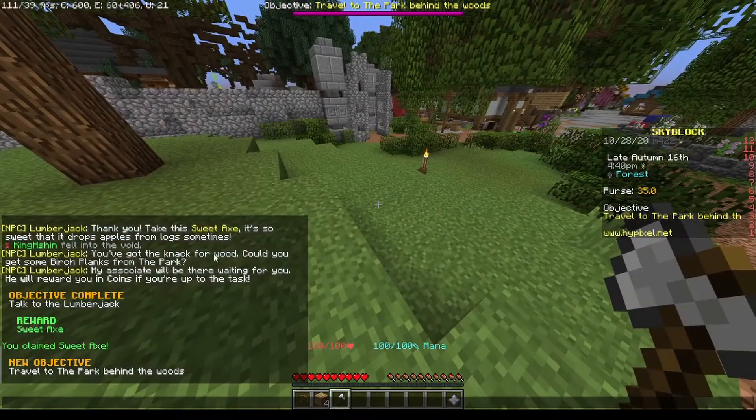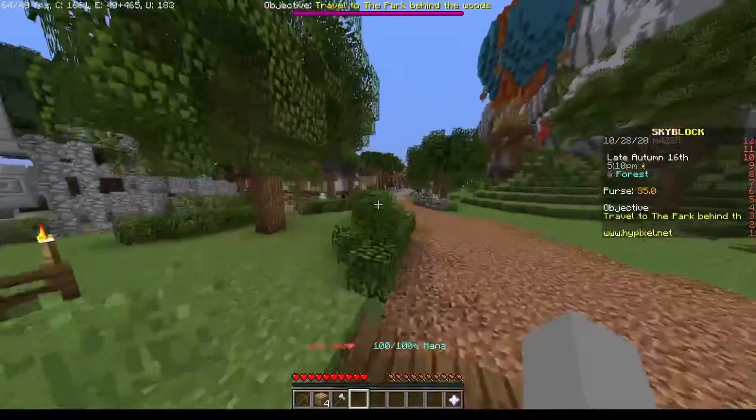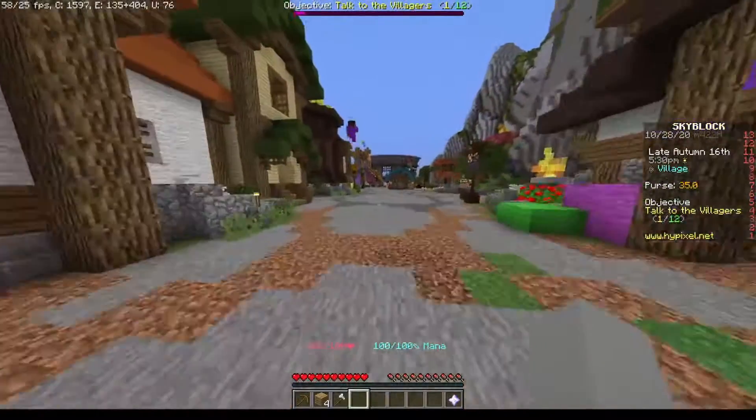Oh wait, what does it do? It drops apples from logs. I need leaves though. Oh wait, new objective: travel to the park. I don't know about any park. Mana bar? Rogue sword? I am so confused as to what I'm supposed to do right now.